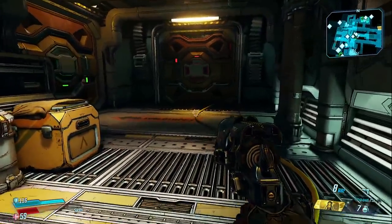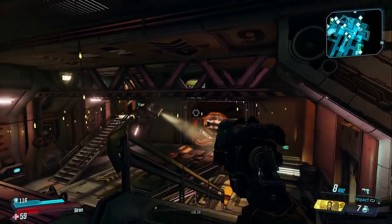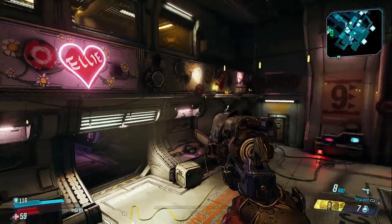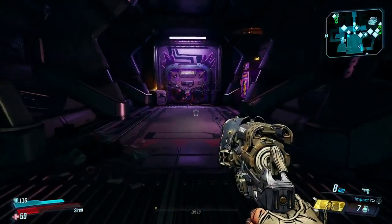Ellie's sort of our ship mechanic, and she runs the cargo bay. Down here we can check out vehicles we've collected. We can also get access to the planets when we're in orbit. We've also got some stowaways we can meet.